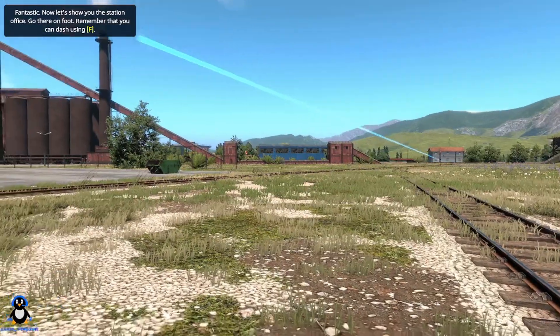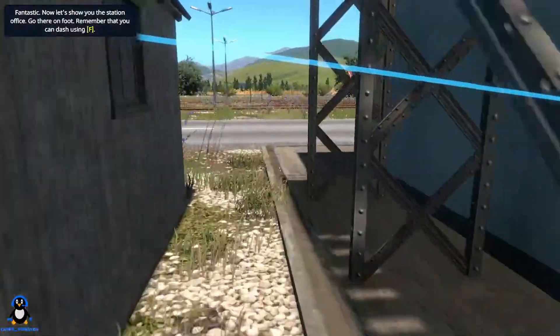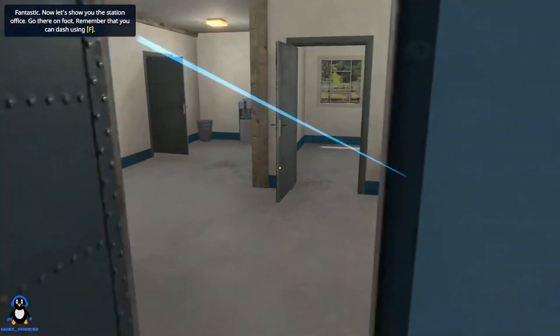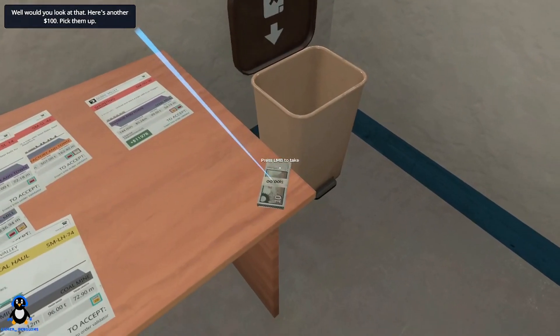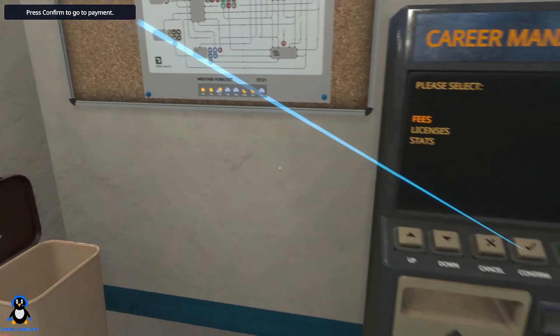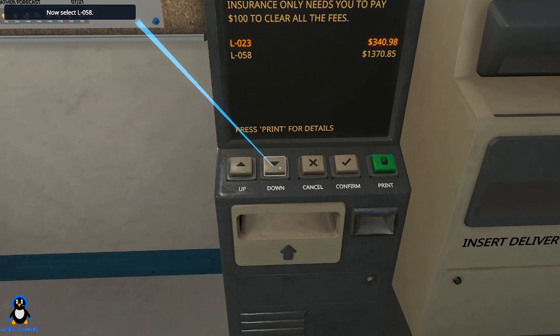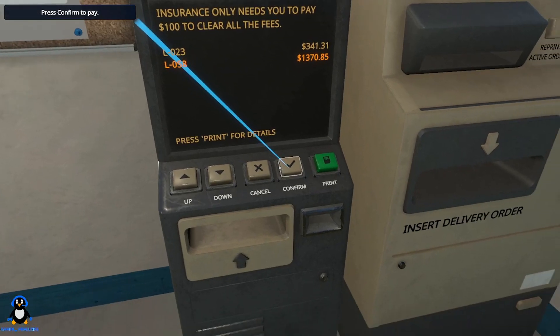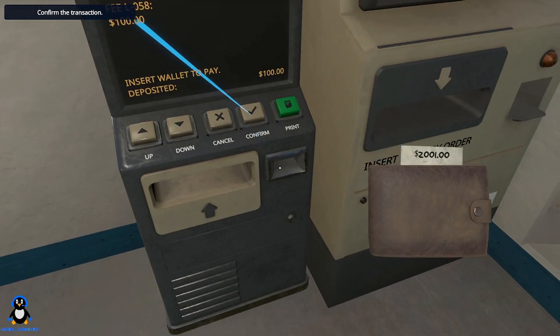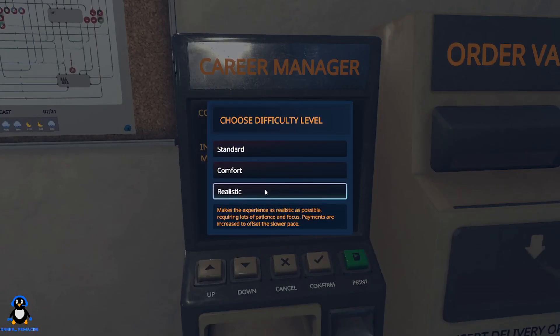Fantastic. Now let's get to the station office. I like the green things on top - there used to be a pain in the arse to find. We've got some money - a hundred. We're going to use that to pay for the servicing. Go to poker. Now select the D58. Confirm pay. Insert wallet and confirm. Insurance is being cleared and we're going to go on to realistic - we really are. And that is the tutorial - 20 minutes, ish.